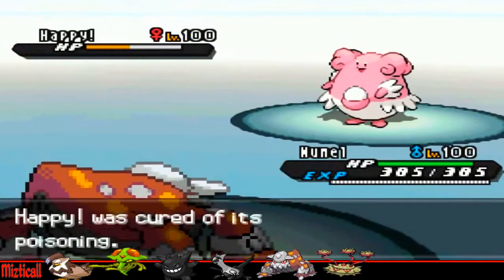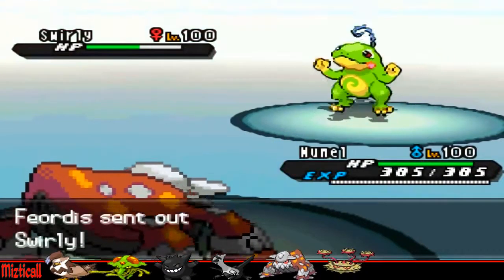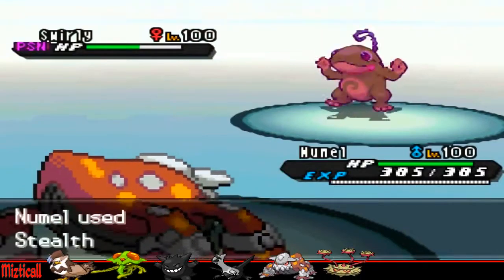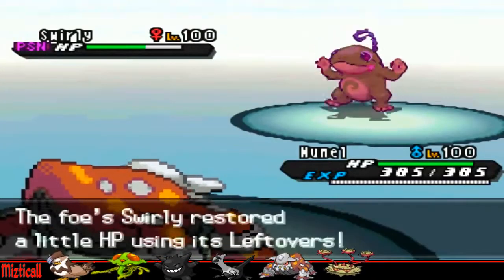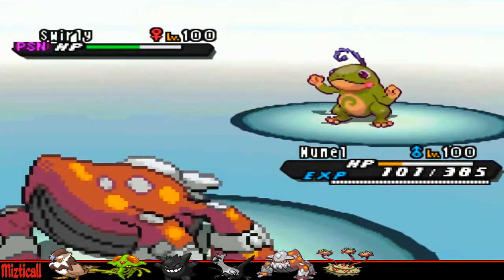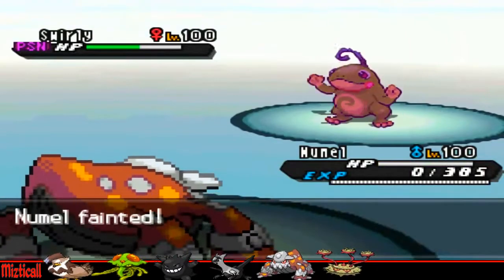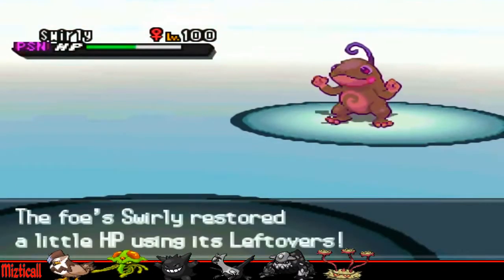I go into my Heatran now, because I know his Blissey can't do anything to Heatran. It's the best opportunity I have to get my Stealth Rocks up, because then I'll have every entry hazard on the field and nothing will enjoy switching in — even the Gliscor will be taking a little bit of damage each turn. But obviously he crits me with Surf, which makes things a little bit harder.